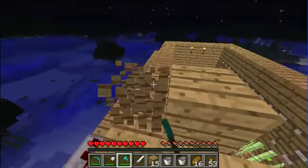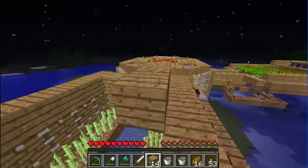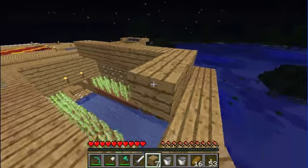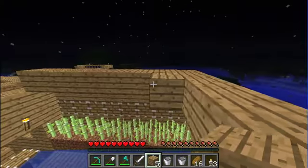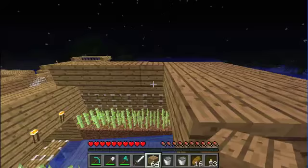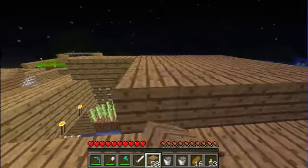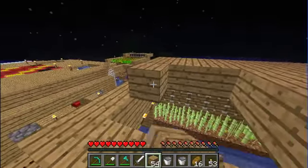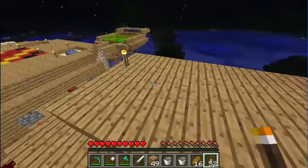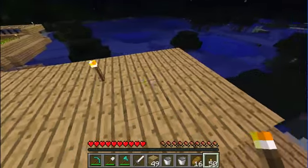Just put the roof on it to make it look a bit better. Now we have a sugarcane farm, which is quite cool. We can start getting quite a lot of bookshelves for our enchantment table.